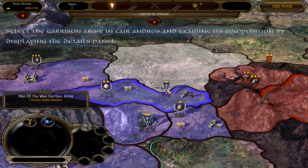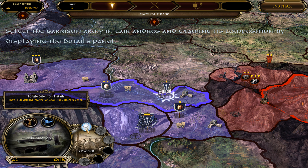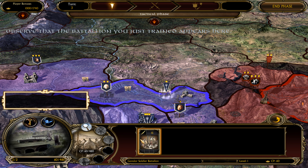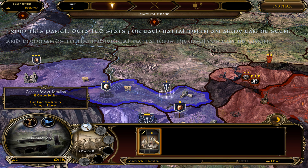All armies are allowed to move to only one adjacent territory from their current location per turn. However, the choice of an army's destination depends on the type of army that is being moved. There are two types of armies under your command: Garrison Armies and Hero Armies.